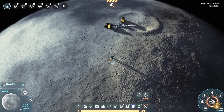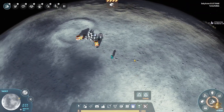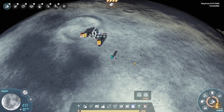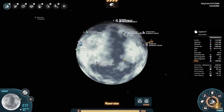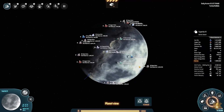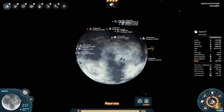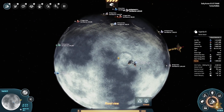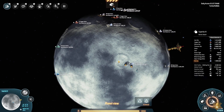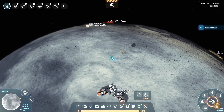I want to collect all the fire ice and have it go to another location. We have one vein here and a bunch on the other side. Let's go over here and drop some miners on this next one.